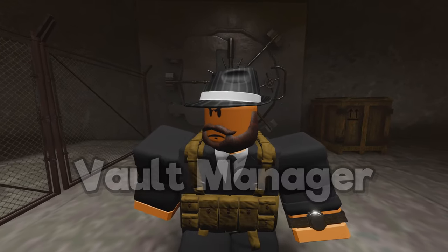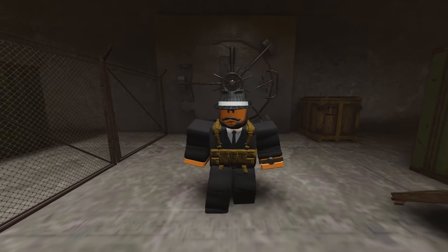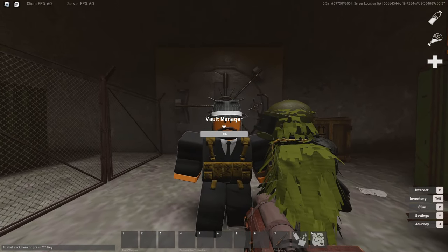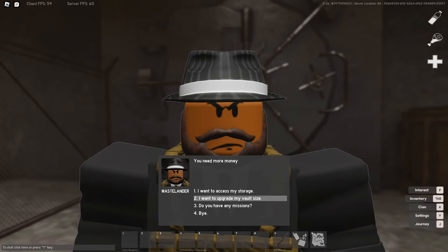The vault manager is exactly as described — he is a guy that can store all of your loot that you gather from the wasteland into the vault. In order to do that, go up to him and press F to interact. This is the type of loot that you will automatically get from the start of the wipe. You can decide whether or not you want to bring some equipment into the wasteland or sell some of it for rubles. You are also able to upgrade your vault by pressing the second dialogue option in order to expand how much loot you can store inside of your vault.